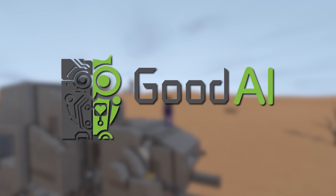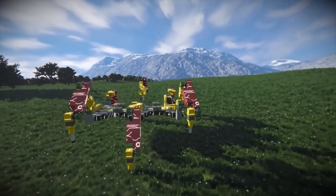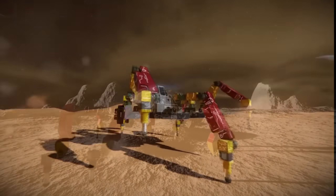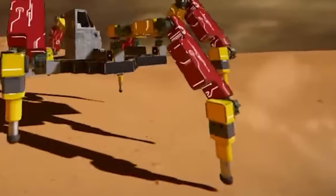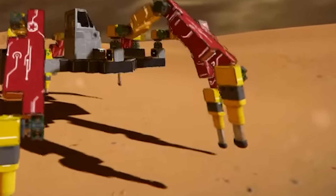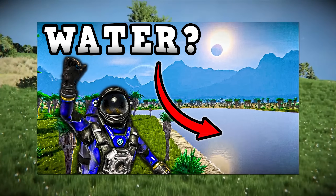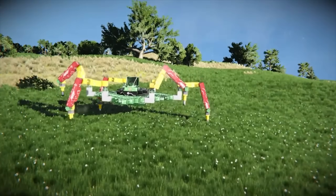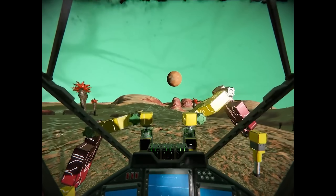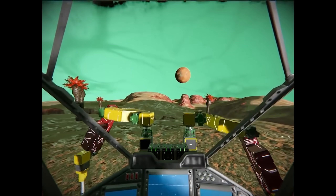Good AI is Keen Software House's sister company that researches and develops AI. They showed a video recently about their experiments into robotics, using Space Engineers to demonstrate how to make an AI walk. My focus was on the things on the end of the legs of the walker — these aren't anything I've seen in the game before. At first I thought they were pistons, but they seem to be some sort of suspension that compresses when the robot pushes down into the ground, keeping the robot level. We've been tricked before by mods in these videos, so we won't rule that out, but this could make it into the update as a way to make building walkers easier.